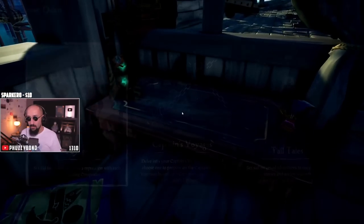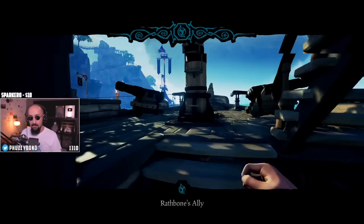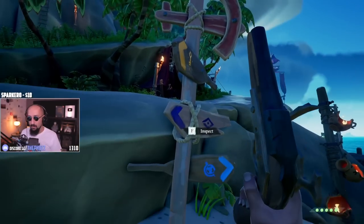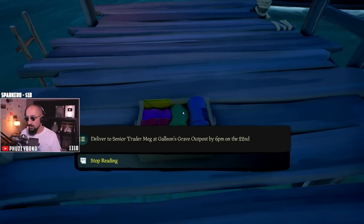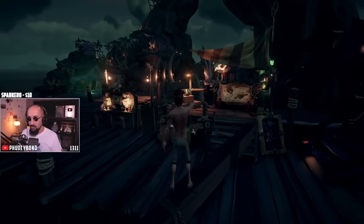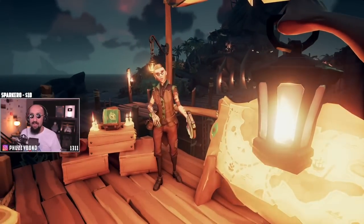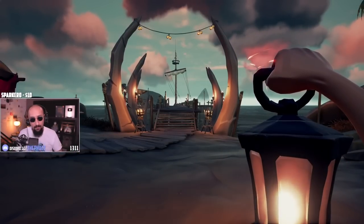We're almost level 15. Ancient Spire Outpost — Shelley, shipwright. If you're at an outpost and want to know where the shipwright is, you look at this post. The cargo goes to Galleon's Grave Outpost — back to where we started! We are level 15 at zero cost. We reached level 15 in Merchant Alliance without paying a cent. The least downtime away from your ship is doing merchant cargo runs. You're like an Uber Eats — drop, deliver, drop, deliver.